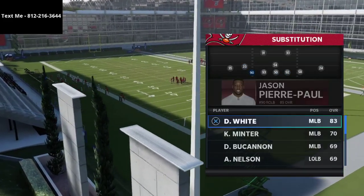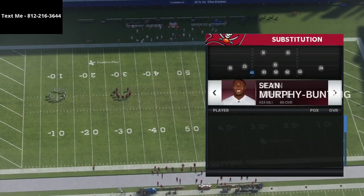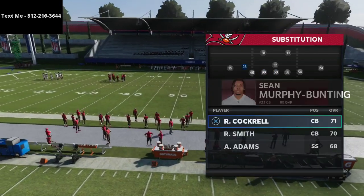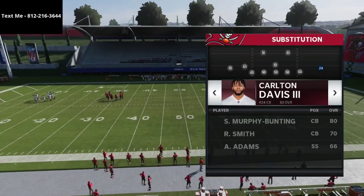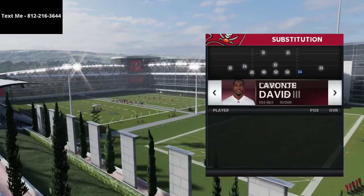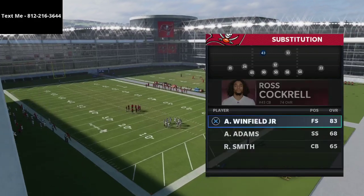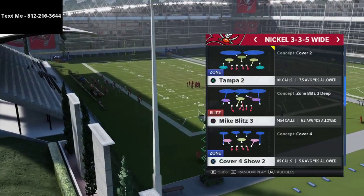The defense we're working out of is the nickel three-three-five wide. In my opinion this is the best defense in the entire game — I actually have a full ebook on it in the description for $15. The Madden Club Championship runner-up Paven and the champion JWall both ran this defense, that's how powerful it really is. We're going to sub in safeties everywhere to get the best personnel possible.